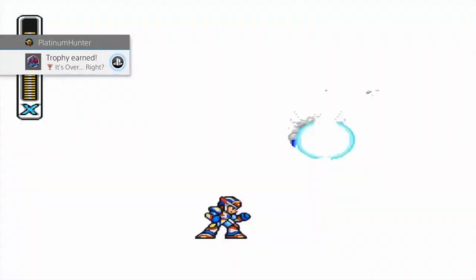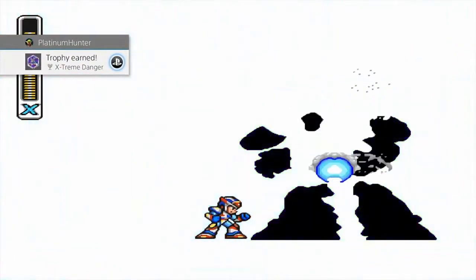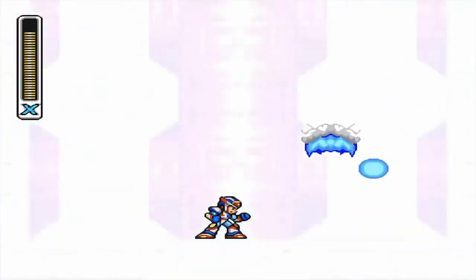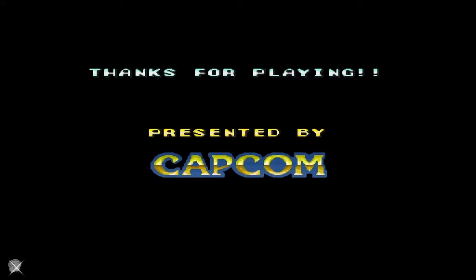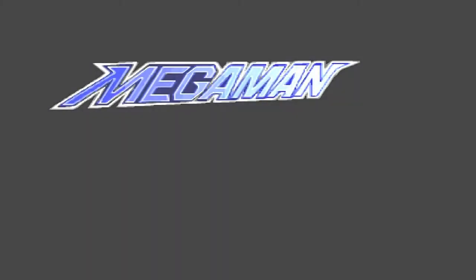When you defeat Sigma you'll get 'It's Really Over, Right?' and the 'Extreme Danger' trophy for doing so without the Hyper Chip. Escape, beat the game, and once you reach the 'Presented by Capcom' screen you'll get 'To Save Mankind' for beating the game without Rookie Hunter Mode.